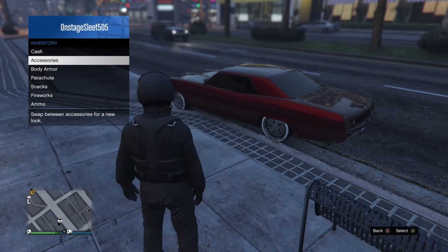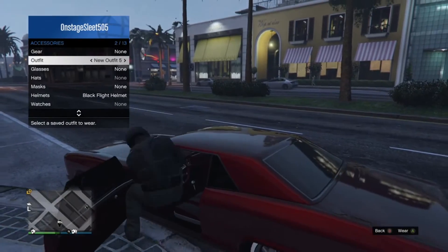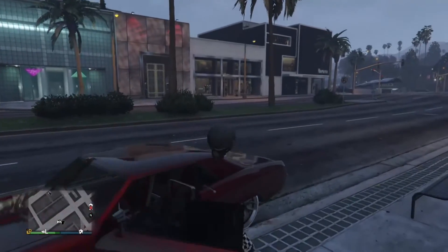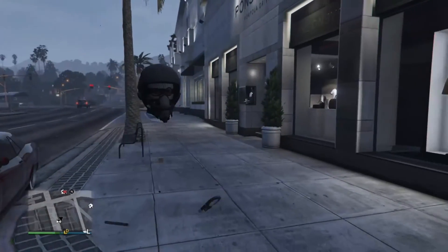Then push Y and put it back — go back to accessories. As soon as you see your character hit the seat, switch to the alpha you want the mask on, and then just jump out. There you go — you got the flight suit helmet at 1.32. Have fun making some cool modded outfits with this.